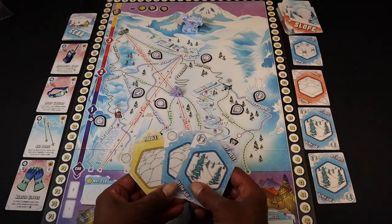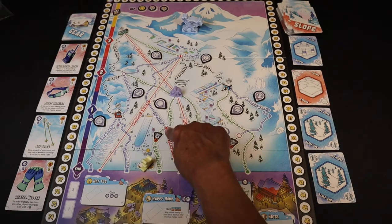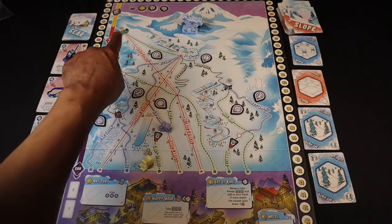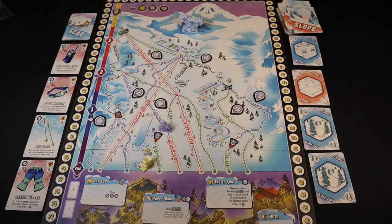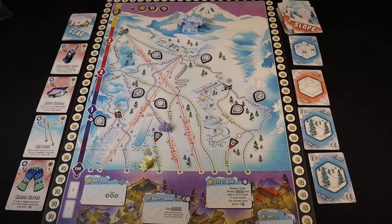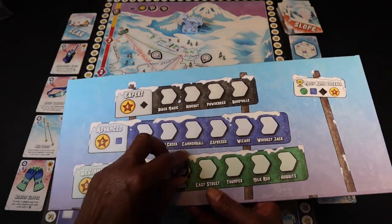So I could play these two blue cards or these two matching style cards. Let's say I ski this eagle run right here. I would then score points: a beginner run gives two points — you move your score marker on the board — plus one fame token. An advanced run gives four points and two fame. An expert run gives eight points and three fame. I then take one of my claim tokens and place it on the run I just skied.